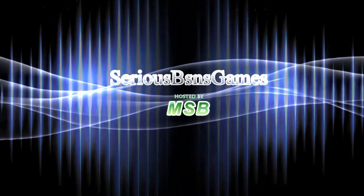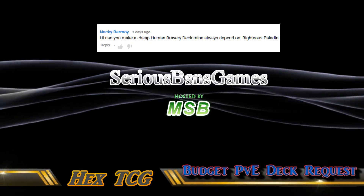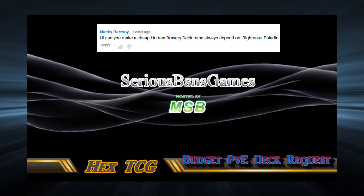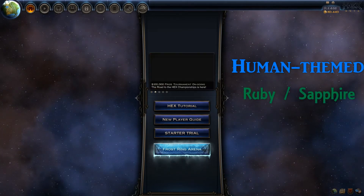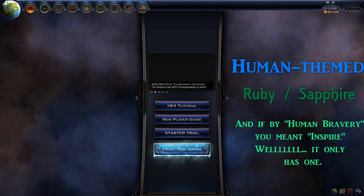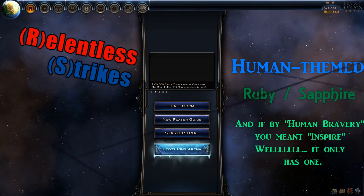MSB here, and today it's time for a budget PvE deck breakdown based on a request from Naki Bermoy, who asked for a cheap human bravery deck. This is a human-themed Ruby Sapphire deck which focuses on getting an early health lead and then finishing an opponent with unblockable damage. I call it Relentless Strikes.